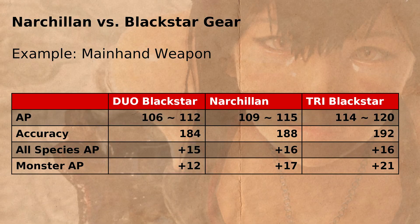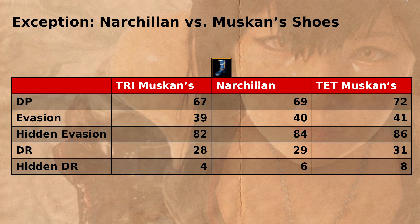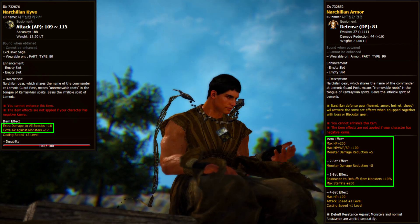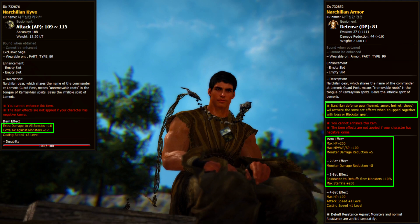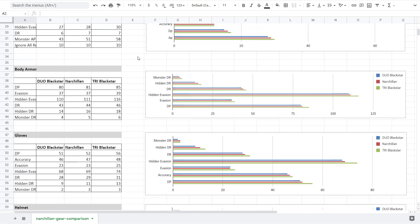The stats of the Narchalan gear are kind of unique. Narchalan has stats that are sort of in between Duo and Tri Blackstar gear. The offhand and the shoes are an exception — there is no Blackstar offhand in the game yet, so the Narchalan offhand is more comparable to the middle ground between Tri and TET Kutum. The shoes don't work like Blackstar shoes at all; they are more like a compromise between Tri and TET Muskan shoes. Despite this, they still have similar bonus effects as Blackstar weapons and armor, packing a lot of extra AP and DR against monsters. They even share the same set effect as Blackstar items, meaning they will be a lot better than a non-Blackstar setup at the same AP and DP levels. If you want to take an even closer look at the stats, I have linked a Google Sheet below.